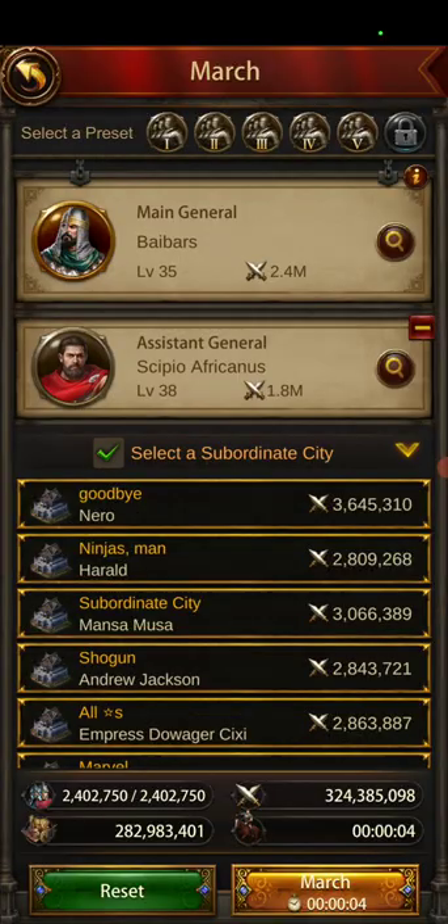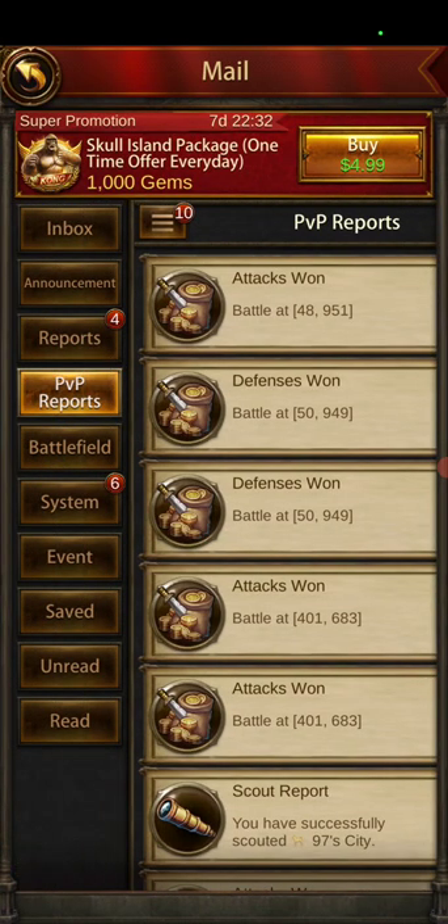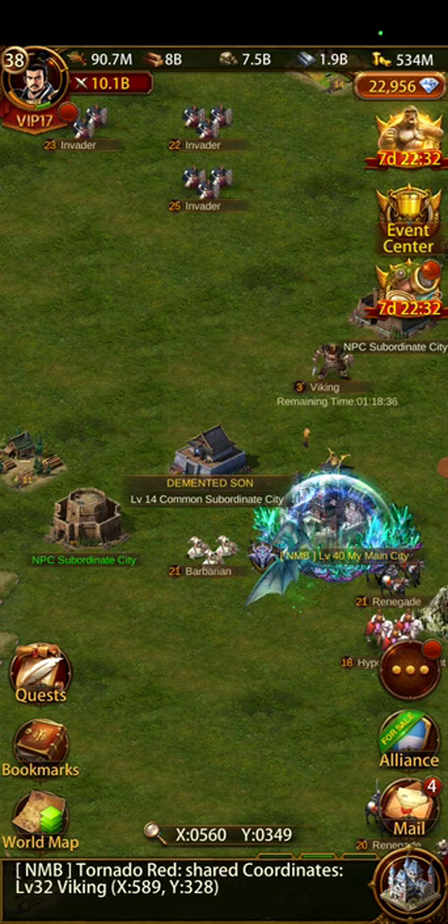If you're sending march after march — just one troop at it — and it keeps coming back 'attack lost,' you need to investigate what's going on. I try to go fast and send as many marches as possible, but I do check whether it's 'attack won' or 'attack lost,' and if lost, see how many reigns are in there. For a really good sub on a strong alliance, coordinate with your alliance members: have someone stationed by the keep to kill incoming reigns while others keep attacking the sub.